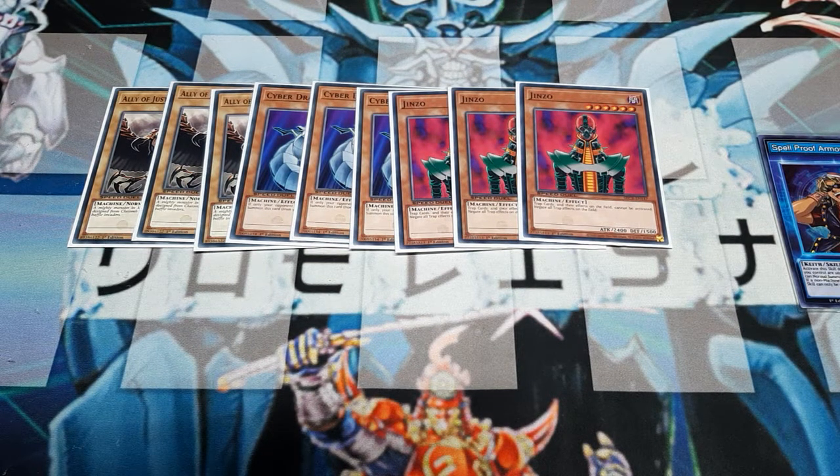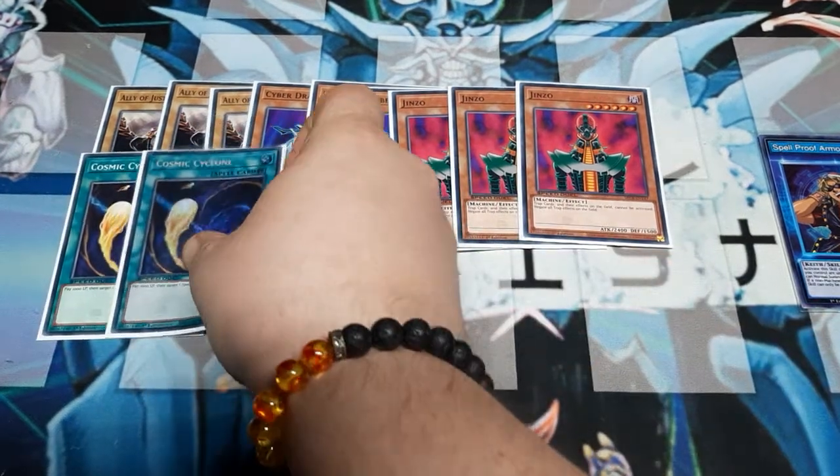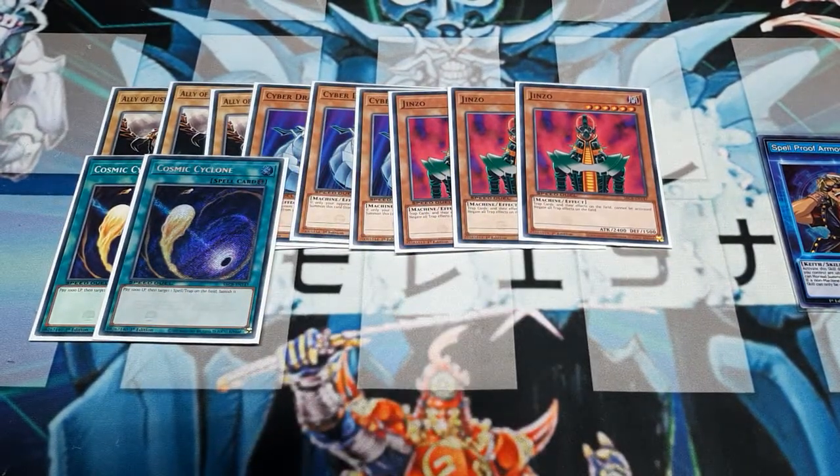These are going to be the nine monster cards for the deck. The rest is all going to be spells and traps — yes, I'm actually using some traps today. First card up, Cosmic Cyclones. This is going to help me take care of field spells. I don't want to see the Skyscraper or the Dark City, and I know that the hero players are going to have those. This is going to help me ensure that I get everything up and going.